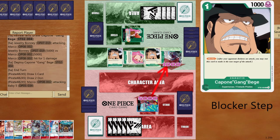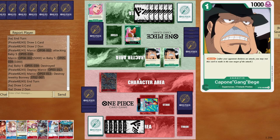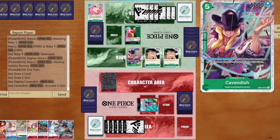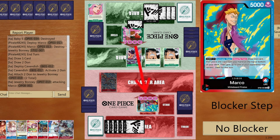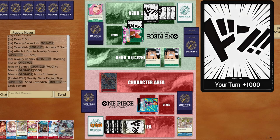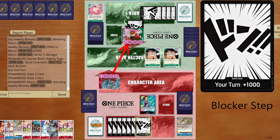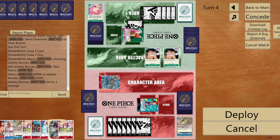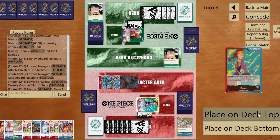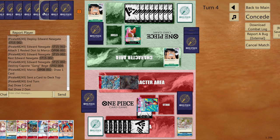Opponent plays another blocker. I just need to go five to one and if it doesn't go through I'll play Marco and pop the second searcher. From next turn we're going wild. Cavendish hits the field — I can grab the blade or counter. I try six to life. Opponent rests Marco — fine, I'll play Newgate, give one DON!! to Marco, pop the blocker, put Ace on top for next turn.